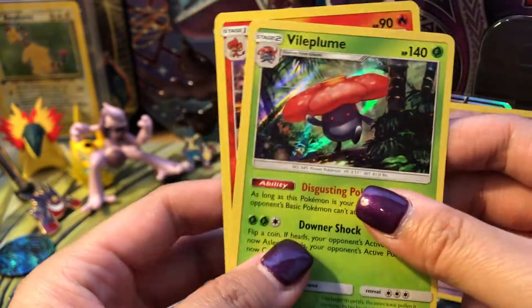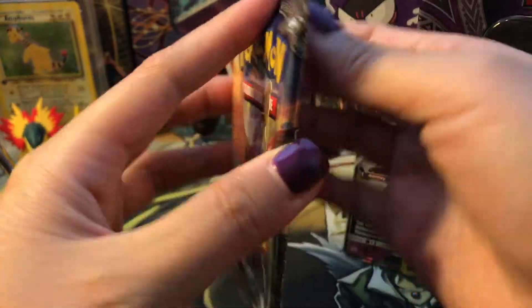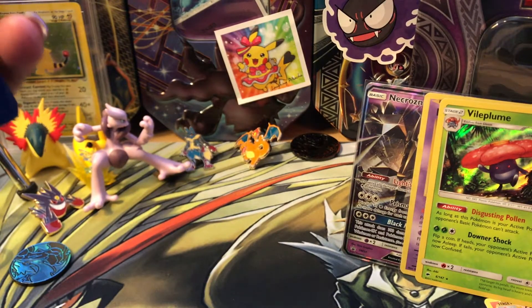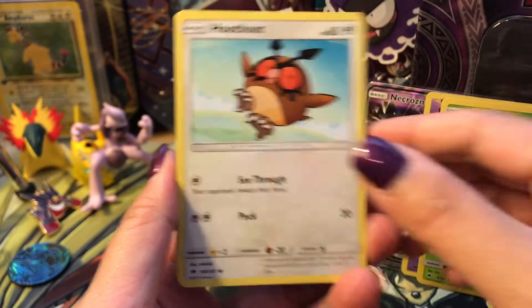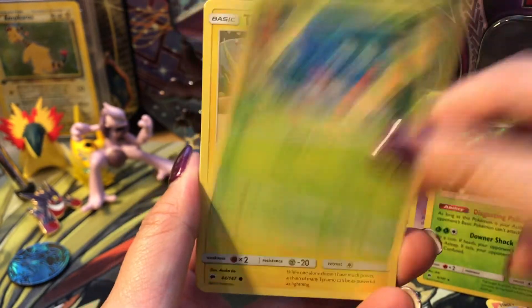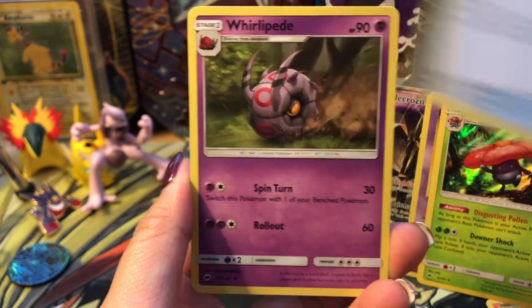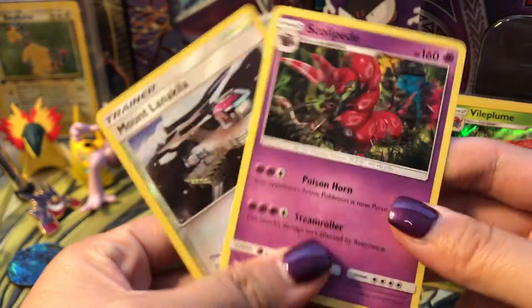We got a Simisear Reverse. There is a Breloom. I'm not sleeving that up because I have plenty of those. Here is a code card. Let's see what we can pull in our last pack. We got a Hoothoot, Rhyhorn, Ralts, Tangela, Tynamo, Fighting Energy, Simistage, Tormenting Spray, Whirlipede, a Mt. Lanakila, and a rare Scolipede.